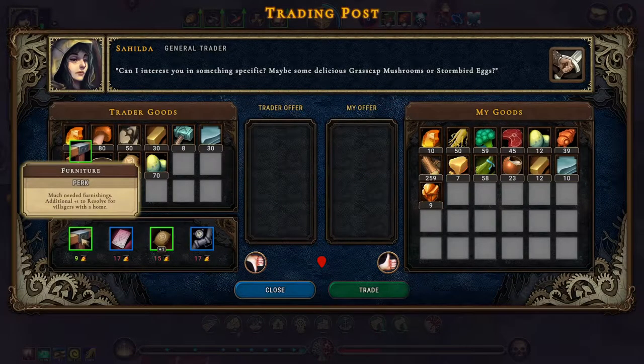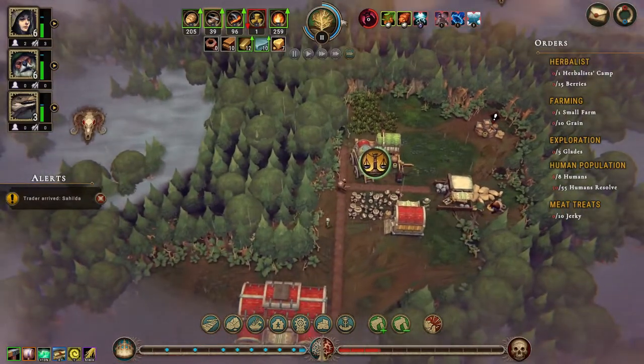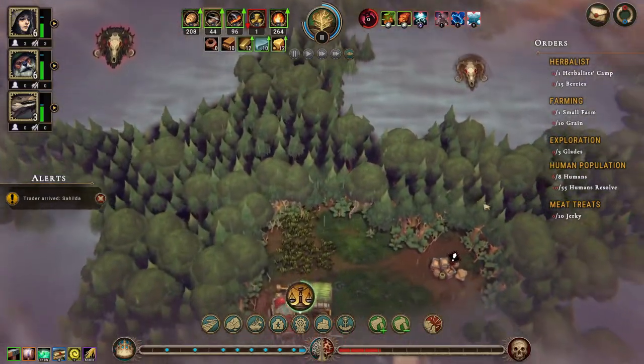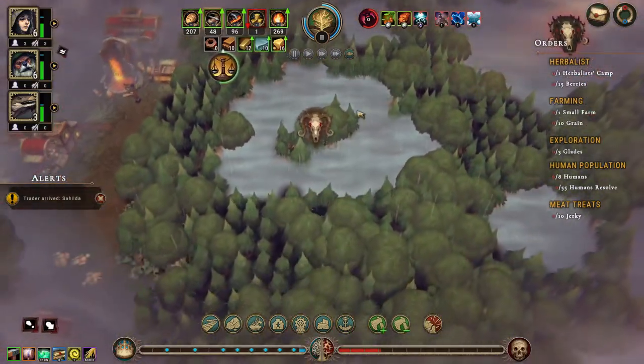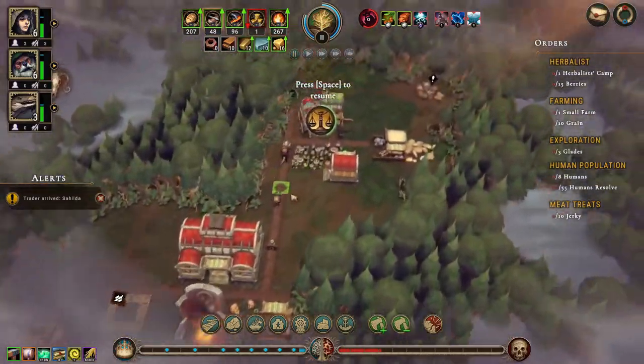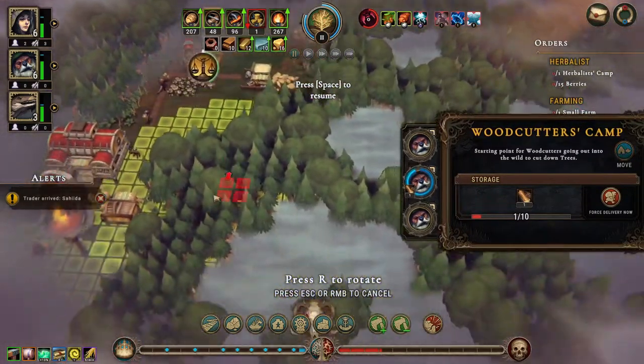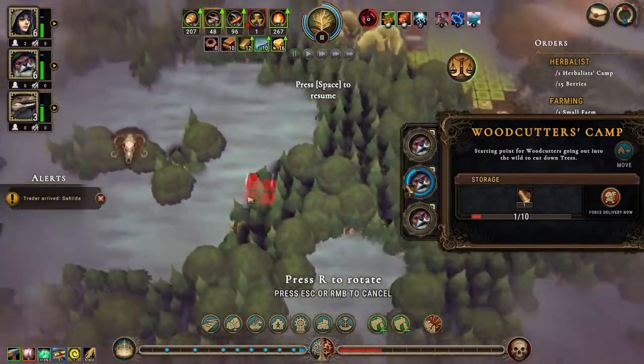Plus one to resolve for villagers with a home is really nice and we're going to get that. I don't think we need anything else. Yeah, not right now - we're not going to cut through to any clearing right now because we want to do it during drizzle. But what we could do is start working towards it. Which glade do we want to work towards? Close this one over here.